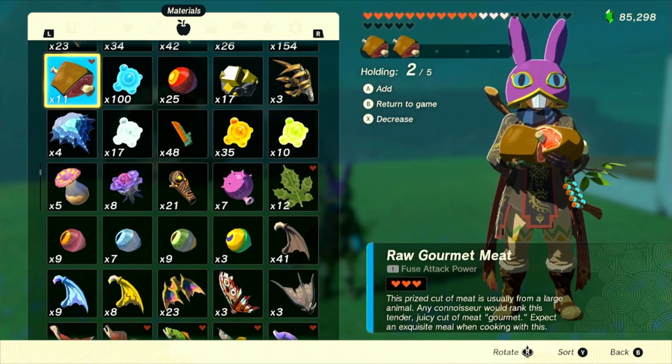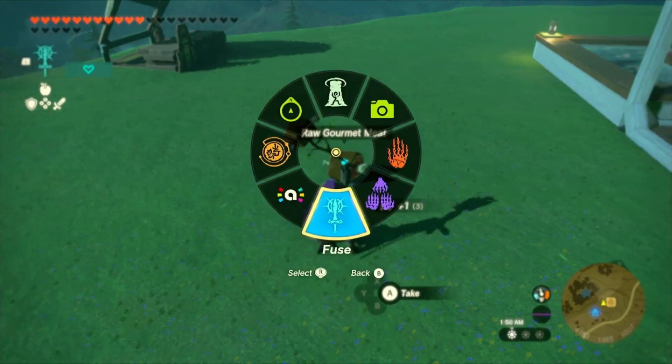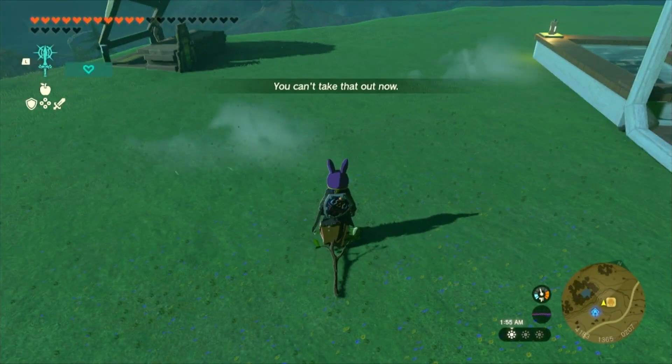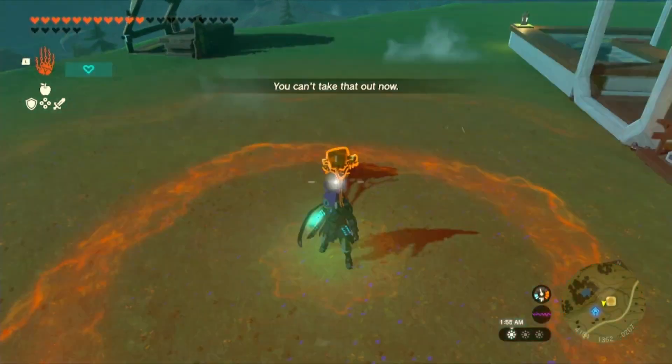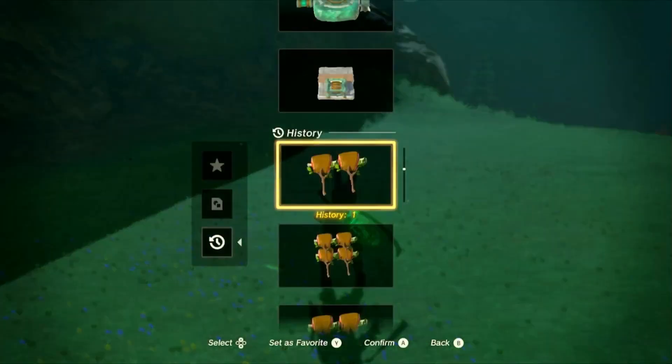Also, grab some food — specifically Ragon Mei meat. It's the best option for this glitch because we're about to make some serious rupees. First, hold the number of meat pieces you need for your weapons, drop them on the ground, and fuse each piece to your weapon.